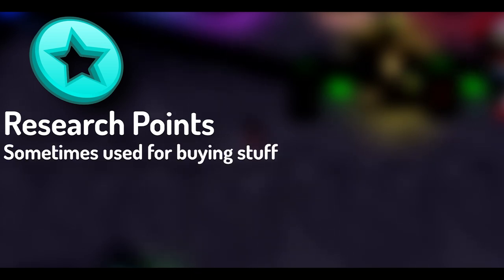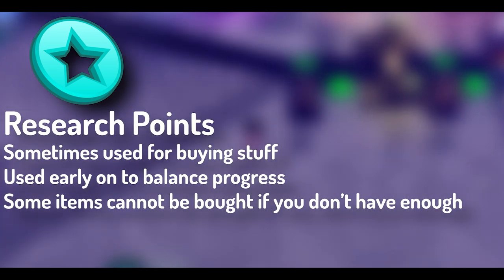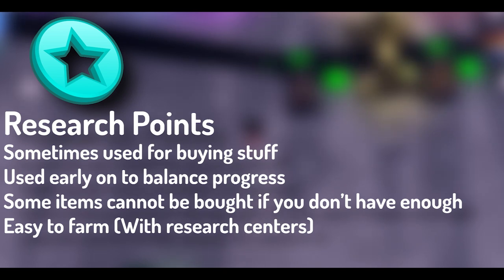Research points are a secondary currency in Miner's Haven. While only used occasionally for buying things, they're mostly used early on to balance out the rate you progress via the shop — some items cannot be purchased until you have a certain amount of research points. You can farm research points quite easily. In the shop, you'll notice items called Research Center or a variation of it. You put ores into the center worth at least a minimum cash value, and in return you get research points. It's simple, but not the fastest method.